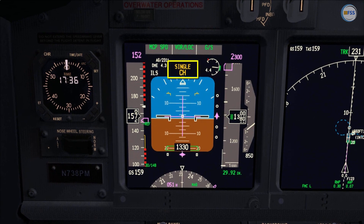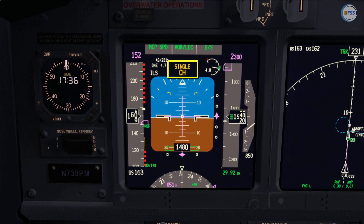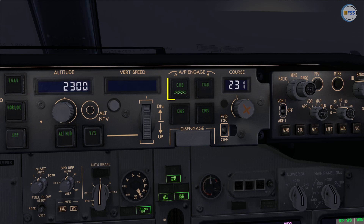Sliding down to the auto flight director status annunciator, you can see single channel, which means only one autopilot is currently engaged — in this case, it's command A. As you may know, to conduct an autoland for the PMDG 737, normally we need to have two autopilots selected.